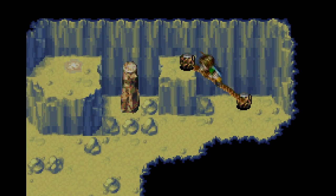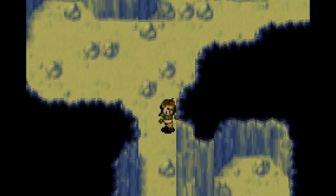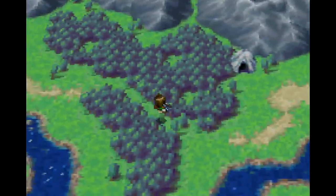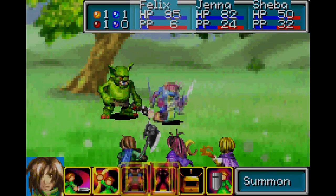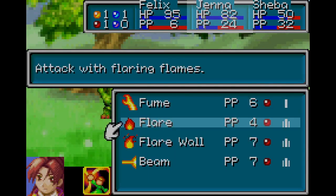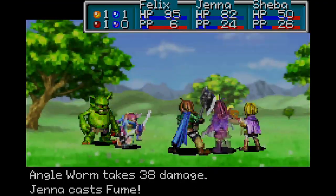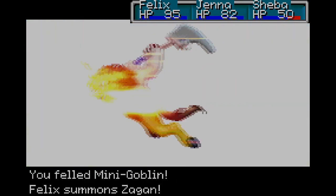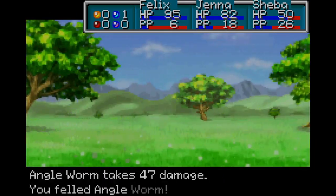That'll make boss fights more fun. Rather than seeing me summon the same four summons over and over again, it'll be better to summon multiple things at once. Here we go, these look like fine spectators. Alright, so Zagon — it's an early dual summon for Venus and Mars. Probably should have used this on a tougher enemy, but here comes Zagon. There we go, see? Nothing to it.